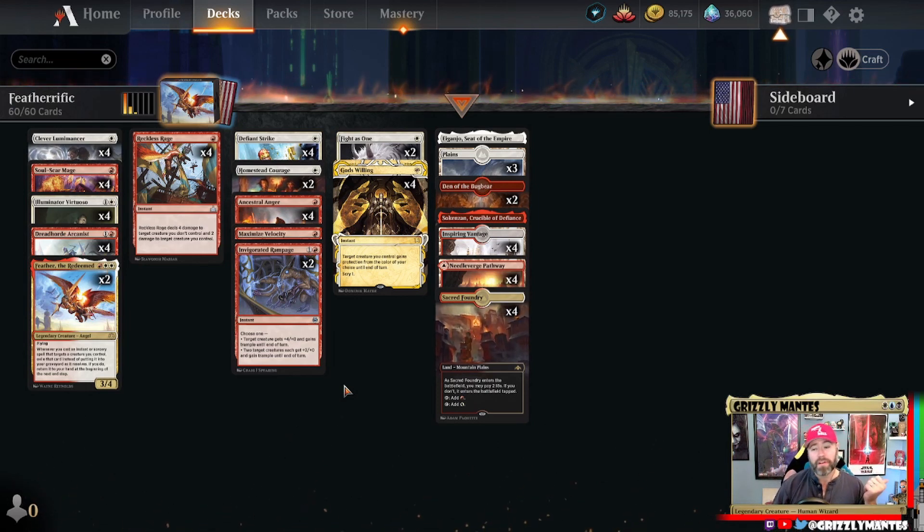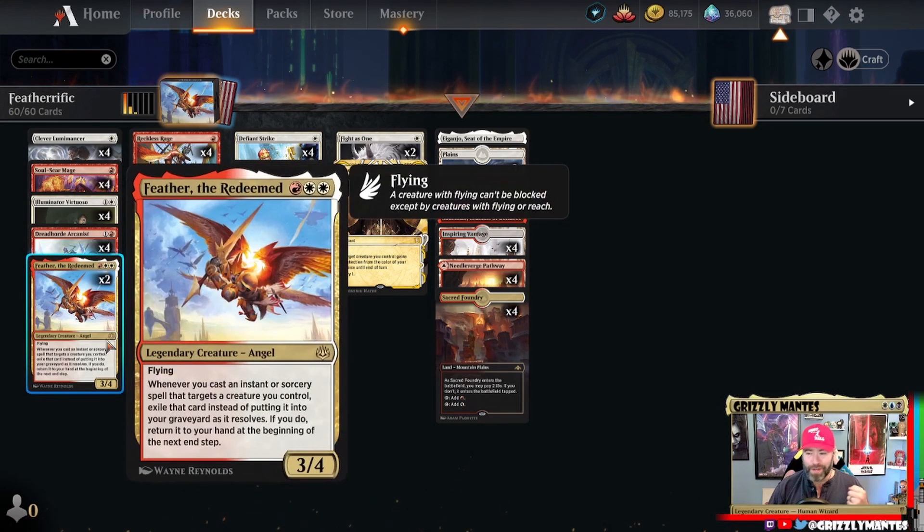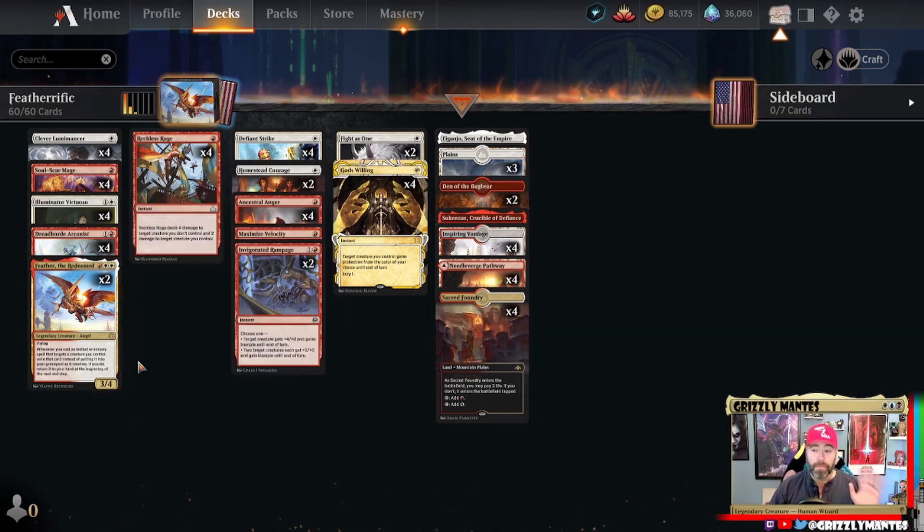They brought us a format called Explorer, which is essentially a step towards Pioneer. It's missing some cards but it's true to tabletop, and that gave me an opportunity to play one of my favorite decks from Historic — Feather. Feather the Redeemed is a 3/4 flyer for three. Whenever you cast an instant or sorcery that targets a creature you control, exile it instead of putting it into your graveyard, then at the next end step it bounces back to your hand. Really, this is just Boros magecraft.